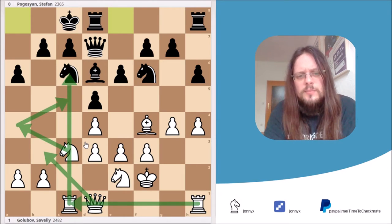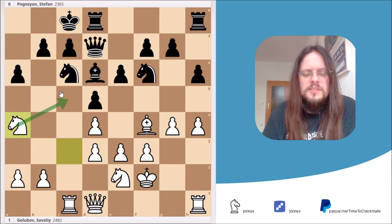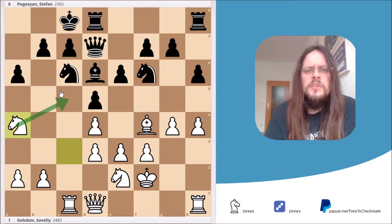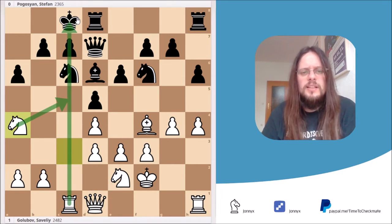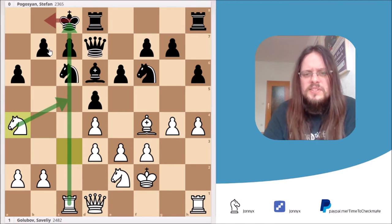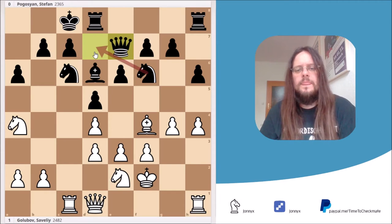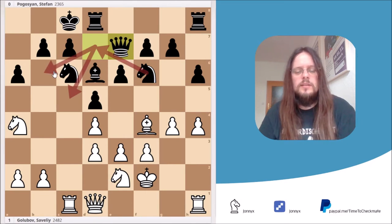White started with Na4, with the idea of placing the knight to c5 and gaining a nice outpost. Black played a slight mistake here — he played Kb8. It's an understandable move; it often occurs that after castling queenside you take another move to bring the king more into the corner. It's even more understandable here since our rook is lined up against the Black king, so Kb8 steps aside. But I believe Qe7 would have been the better move. It makes room for the knight to come to d7, possibly defending against Nc5 or jumping to b6 to give the Black king shelter.